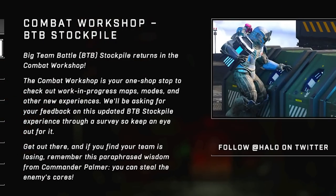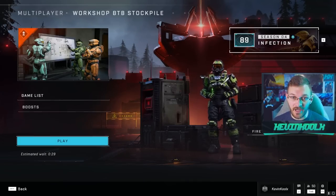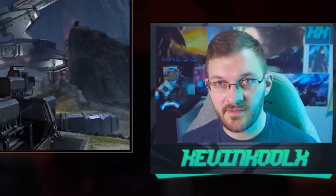The mode that we haven't seen in Halo in six months is the Combat Workshop, brought back as Workshop BTB Stockpile. You can find it at the top of the playlist, and it shows the typical maps: Deadlock, Fragmentation, and High Power. Surprisingly, no Breaker — turns out there's a significant bug with it.